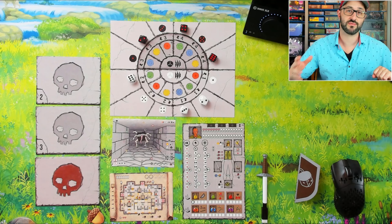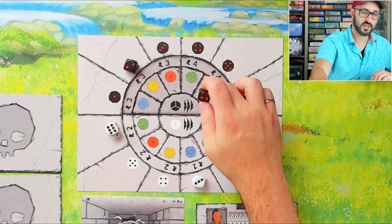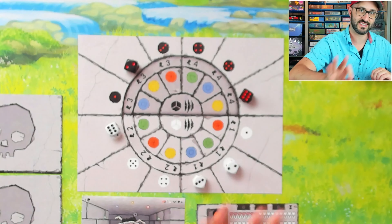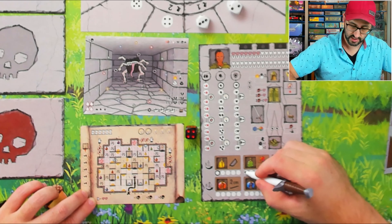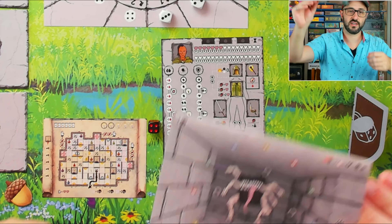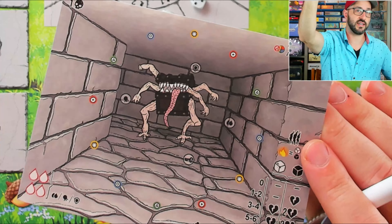For my first action I'm going to draft this black four die because it gives me four movement and then allows me to start attacking the enemy starting from the green triangle. Since that gave me four movement I'm going to move through here and end my movement on a trap, which lets me move through it safely like I mentioned, and it also got me a potion I can use at some point in the future.